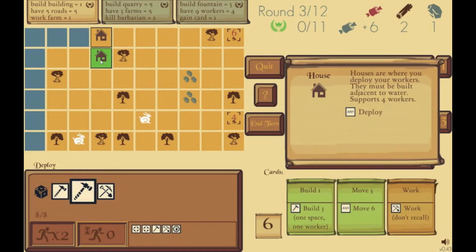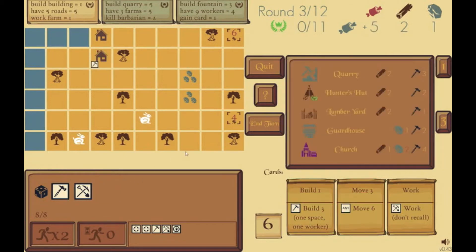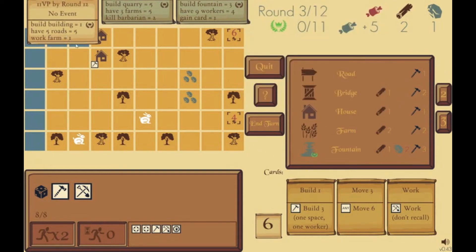I'm going to deploy a builder and I think I want to make a farm. A farm, if I work it, gives me a point, and building a building also gives me a point. So when I build the farm I'll get a point, and every time I work it I'll get a point. That will give me food since the farm produces food, and also get me points working toward the eleven needed by the end of this round.